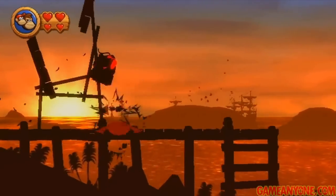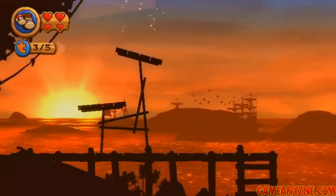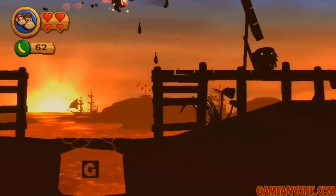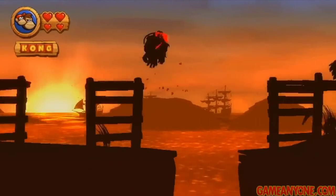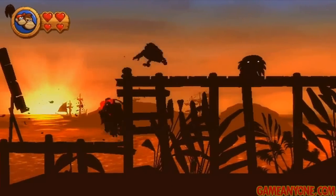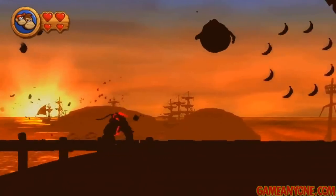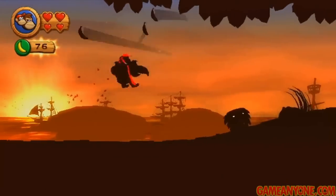Then we've got these two platforms here. Make sure to defeat all the enemies first so they don't cause you trouble. Pound them and then jump up — there's a puzzle piece at the very top. Now there's only one more of those left too. This overall is a pretty easy level — it's actually not that easy to miss one. We've only got one more puzzle piece left and we've got all the Kong letters. But the last puzzle piece is actually kind of a little bit tricky if you don't think to do it.